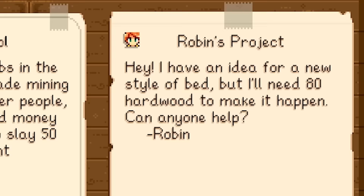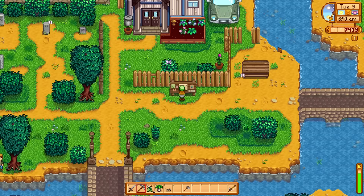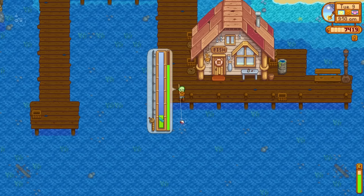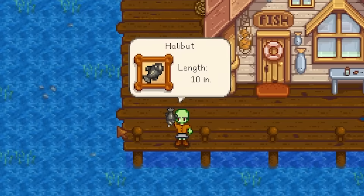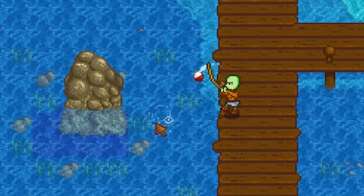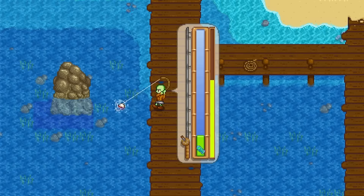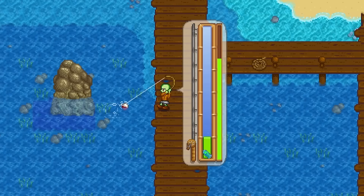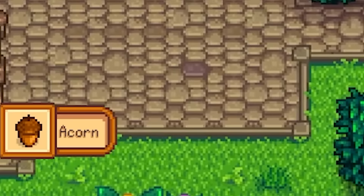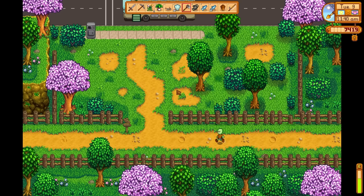I have an idea for a new style of bed but it'll need 80 hardwood — no, I spent a year gathering it. Number of grubs in the local caves: slay 50 of them — I could do that, Shrek's great at killing bugs. That one's wild — I can't hold onto it despite Shrek's strength. I see bubbles — someone's drowning! Oh, never mind, it's just a good fishing spot. This one just wants to die, it didn't even try.